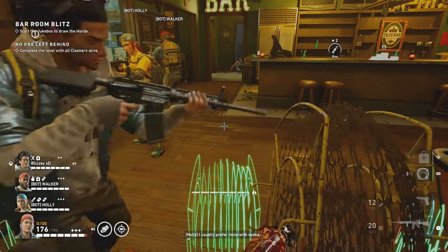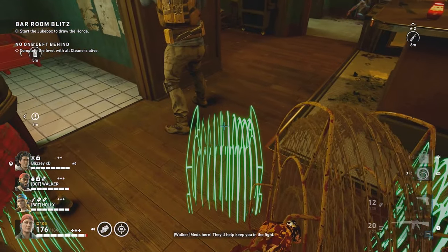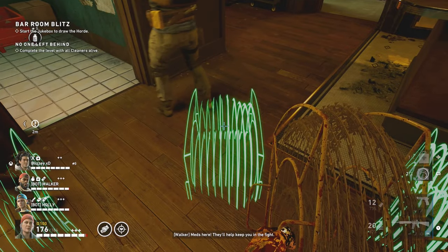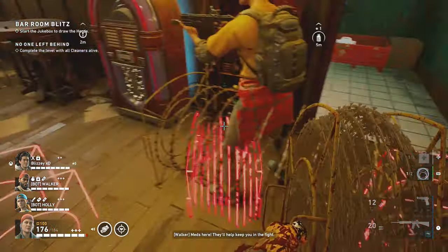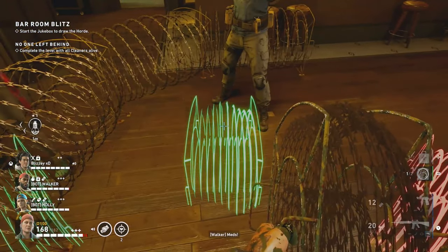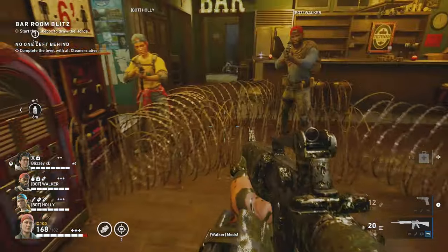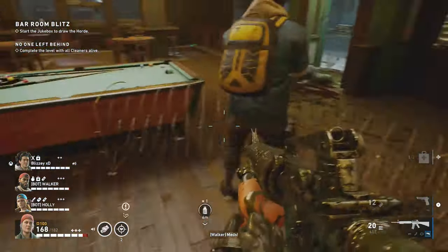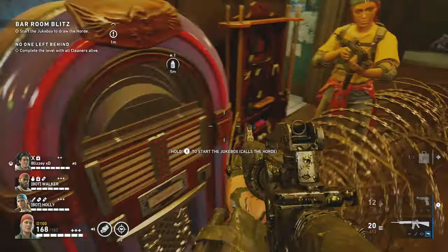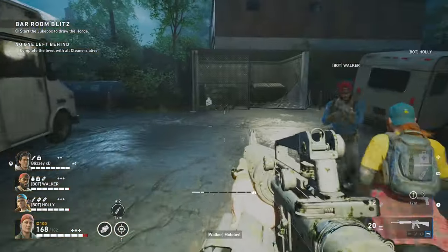Next, make your way over to Keats Bar. Once you're here, place your razor wires in a protective circle around the jukebox, just like this. I have my teammate placing theirs on the other side, so we have a total of four razor wires. You can probably do this with just one or two, but it definitely helps the more you have. There's also a bunch of molotovs over by the bar that you can use to help defend the jukebox.